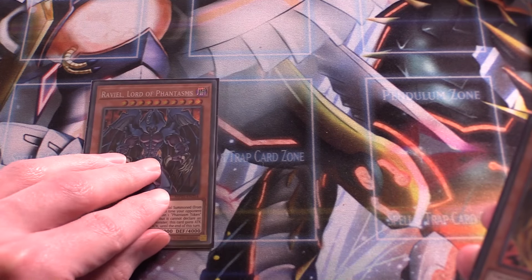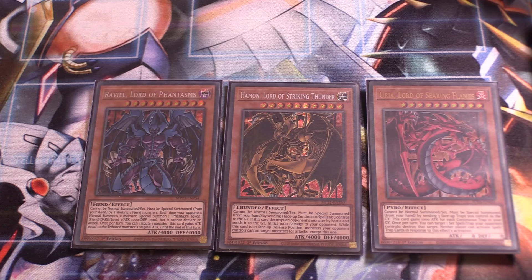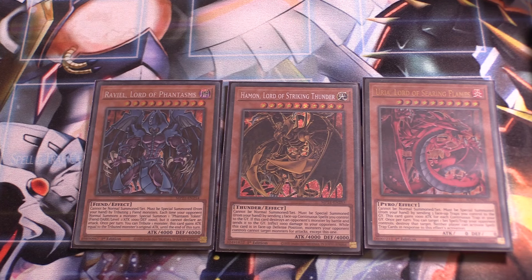We have one copy each of Raviel, Hamon, and Uria. We need one copy of each because we run Armityle in the extra deck, and the only way to get him out is to run one of each. They can all be summoned off your Chaos Summoning Beast, Dark Summoning Beast, or Phantasmal Summoning Beast. Hamon is definitely the best one — when it destroys your opponent's monster, it burns them for a thousand, and it works with Cerulean Skyfire as a Spell/Trap negate. Raviel can increase its attack by tributing a monster and gains that monster's attack, and Uria can pop a set Spell/Trap. Uria is definitely the worst, but we need one copy anyway. You can run more copies of Raviel and Hamon, but one copy of each is more than enough.